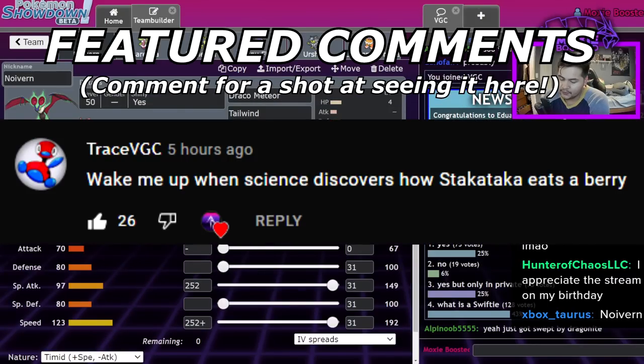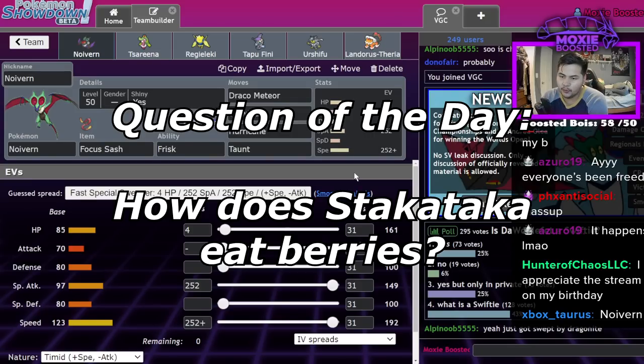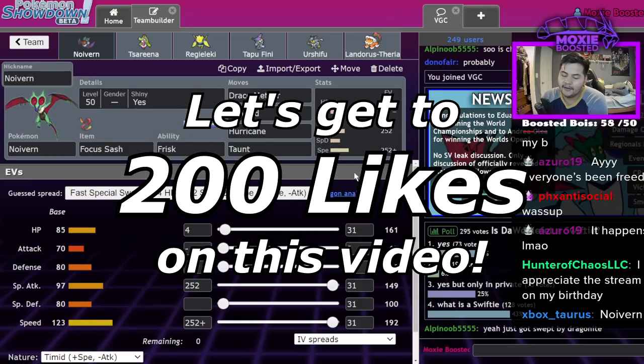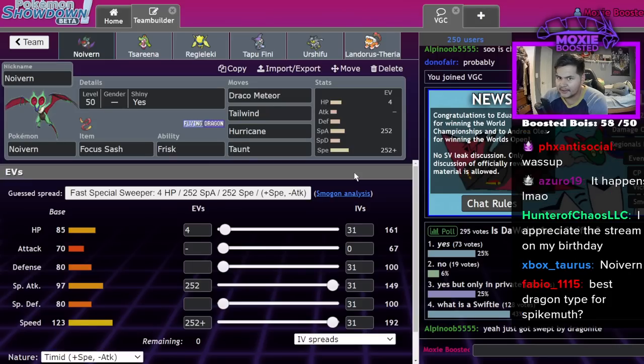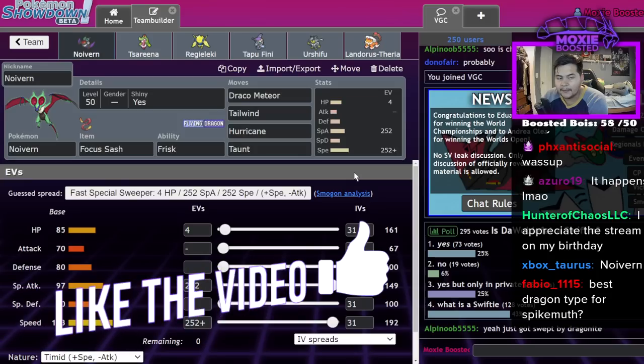Naganadel is very good in this format - Helping Hand, Life Orb, Draco Meteor one-shots a lot of things. Having poison coverage on such a fast Pokemon that also has fire coverage is really good for beating grass types like Kartana and Rillaboom, as well as the Tapus like Tapu Fini.